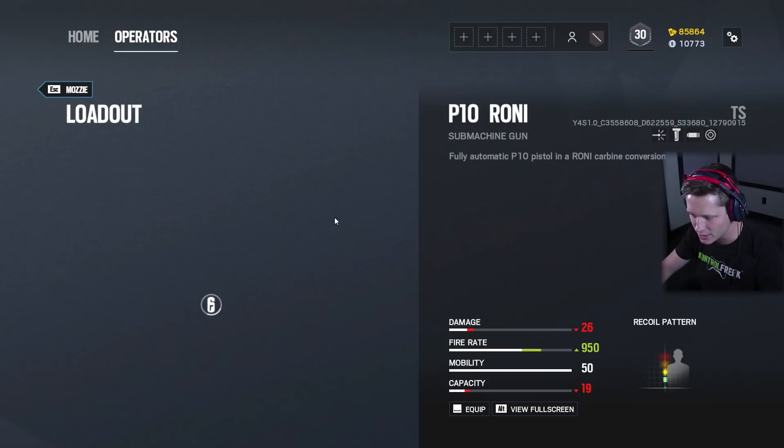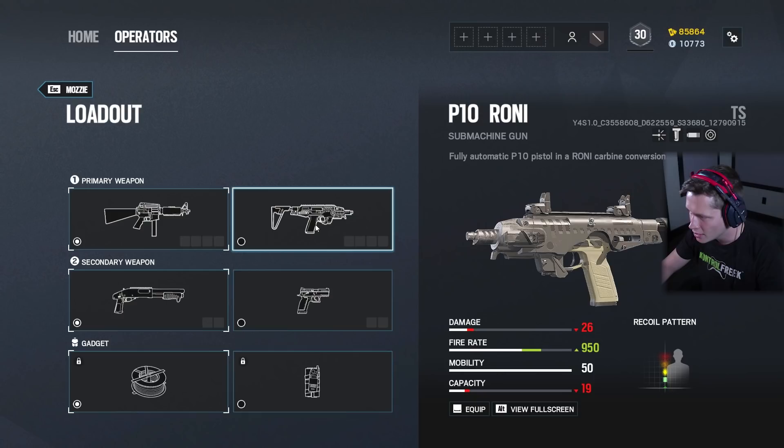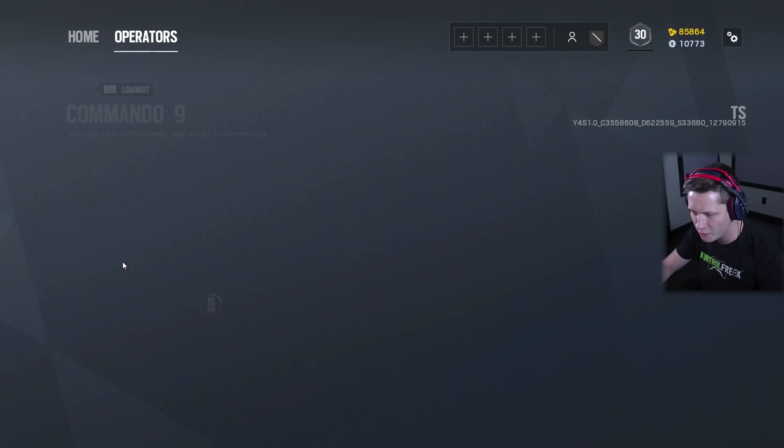Look at that weapon there — hold on a second. Commando 9 Assault Rifle, customized to 9mm. He's also got a P-10 Roni — fully automatic P-10 pistol with a Roni carbine conversion. These look like baby guns, dude. This is interesting though — I like that we're getting some new weapons in here.